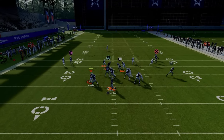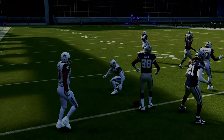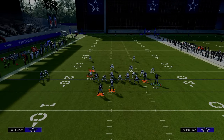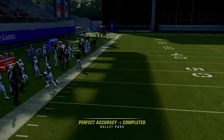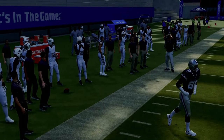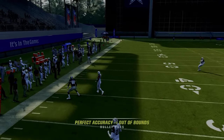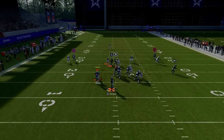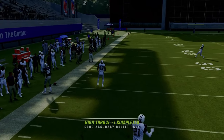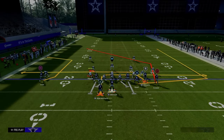Looking at this against man again — one thing I want to point out about the C route: in practice mode, the C route wins basically 50% of the time. If you smart route the C route, it goes a little bit deeper and beats man slightly more effectively. If the C route is covered, just click onto the receiver and aggressive catch it — especially with gift wrap, it'll catch a lot of times. I haven't seen it get intercepted. Overall, the C route is probably 50–70% consistent against man coverage.